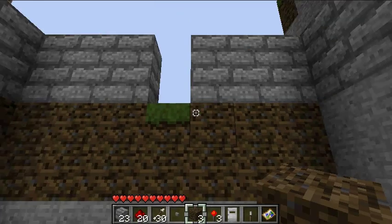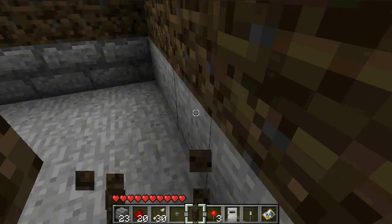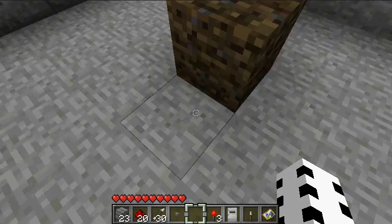So you're gonna need to make stairs to get the redstone wiring to your AND gate thing.